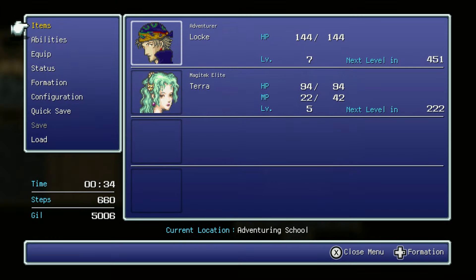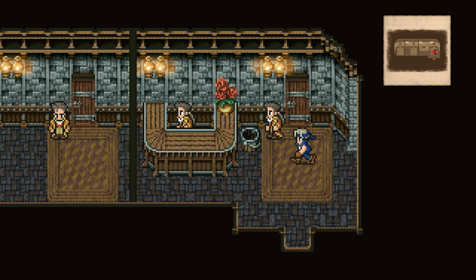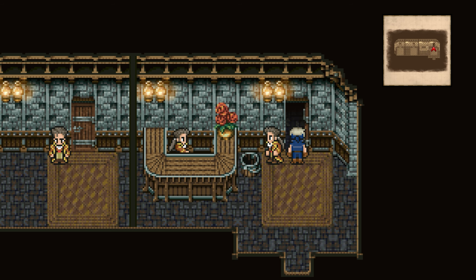Right here we can see that Terra's MP is a bit low. So if we use this recovery spring, it is now fully back up — it'll heal HP and MP to its maximum, and you can use them infinitely.